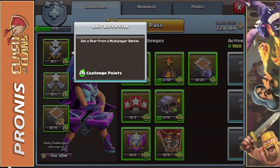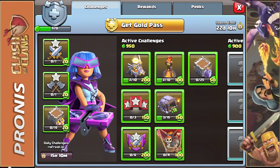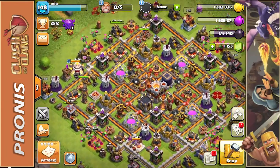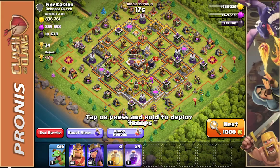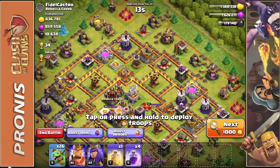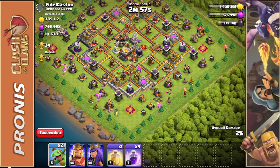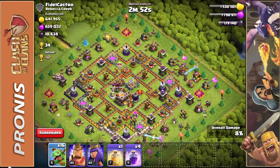Since we're about to get the star bonus for the day, we might as well hop into an attack. I want to do at least one multiplayer battle and one versus battle, since these daily challenges really help. We found a base to attack and wow — look at this loot! I love using Baby Dragons because their rage ability is so useful when you spread units far enough apart from each other.